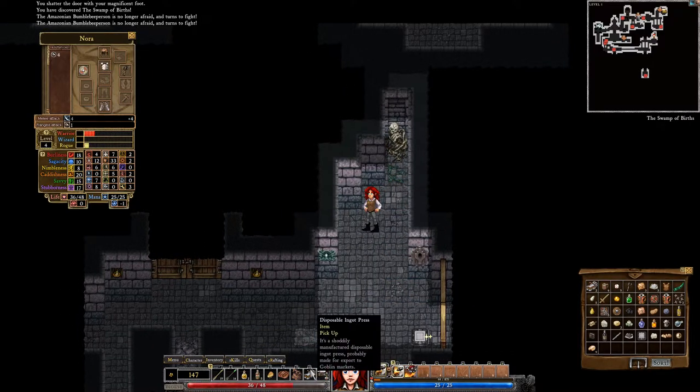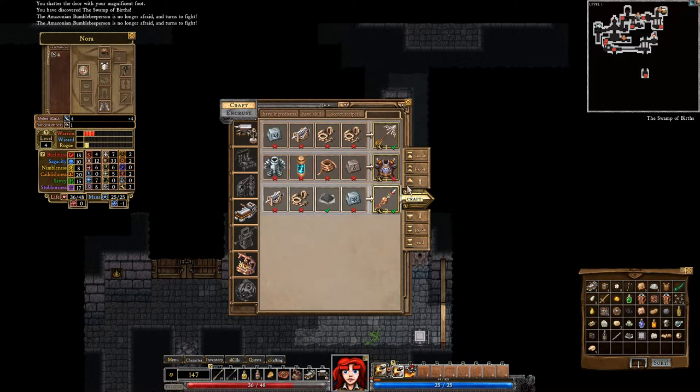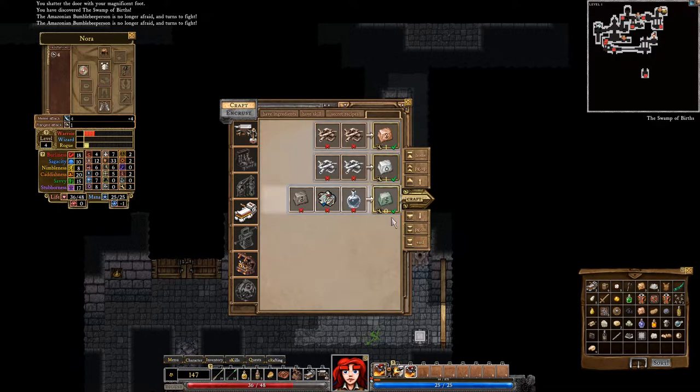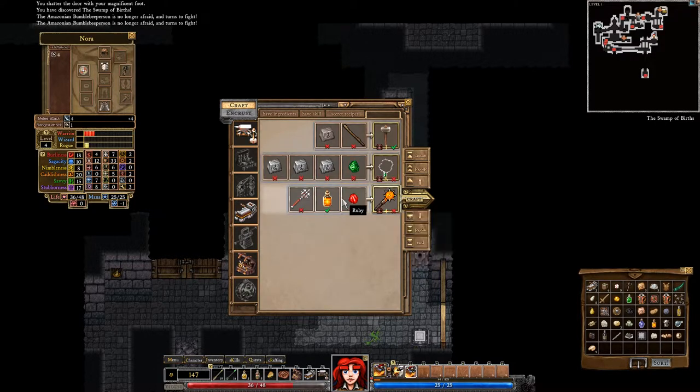Didn't we find, like, a recipe for an infernal mace? Is that a tinkering thing? Look at this — magnatron plate armor! Oh, I want that so badly. I really hope we survive to make this, because that is cool as shit. And there it is, the magma mace — now we have our infernal potion, we can make the magma mace. Not that we really use maces, but magma mace — it's not nothing.